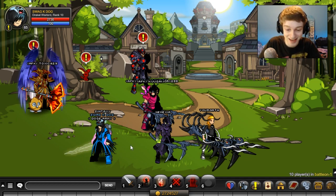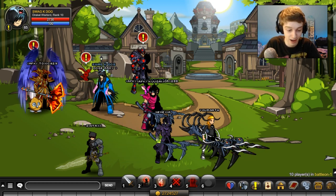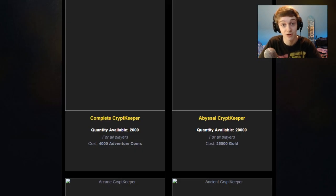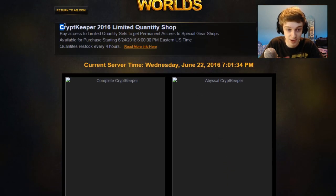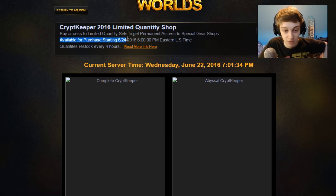The more exciting piece of news today is that the limited quantity shop prices and availability are up right now. I'll leave a link in the description — I'd recommend bookmarking it and setting an alarm on your phone. The Crypt Keeper 2016 limited quantity shop will be available on 6/24/2016, which is this Friday at 6 p.m. Eastern Standard Time — that's also the server time.